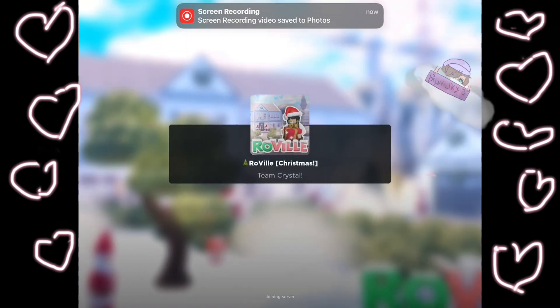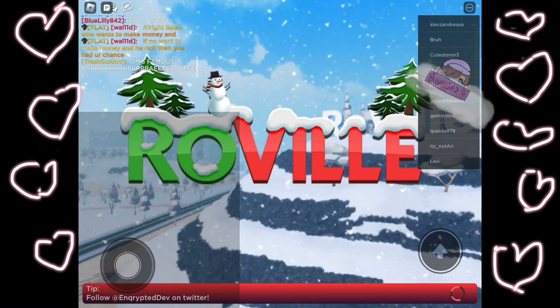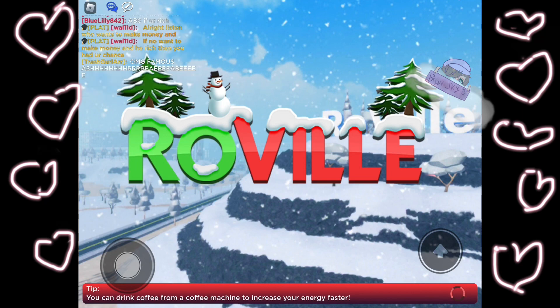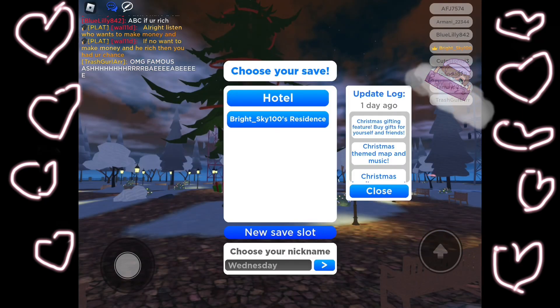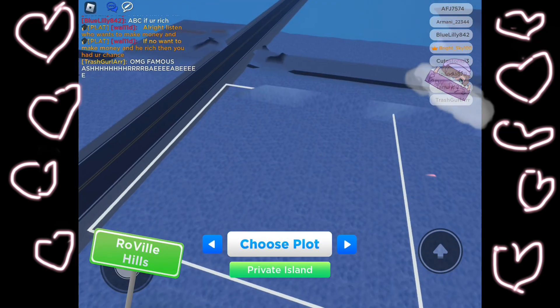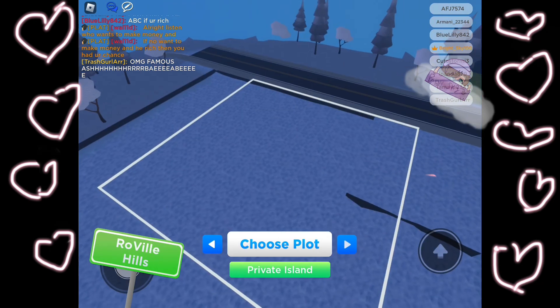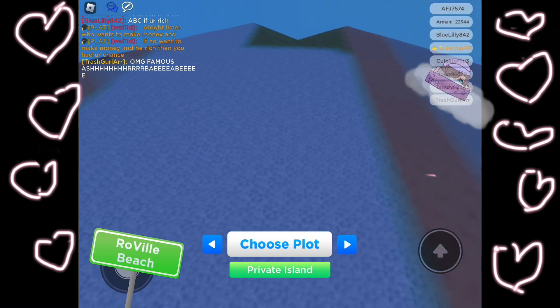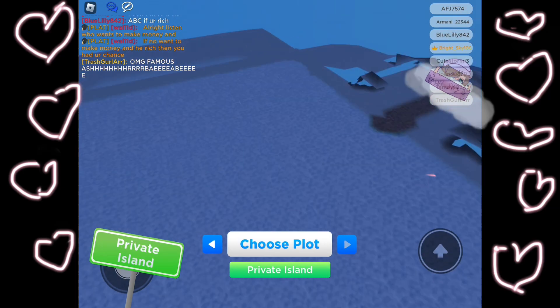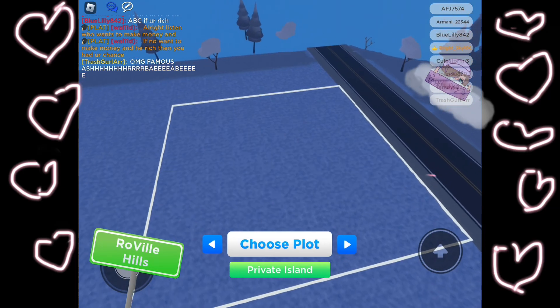Hey sunshines! This is my first build. Today I have the code to download this in Roville in the description and in the pinned comment. This is my first time touring houses and really just any build in general. I was looking for a city center plot because I was planning on robbing the bank later, but I just settled for Boxwood Park because I found out there wasn't one.